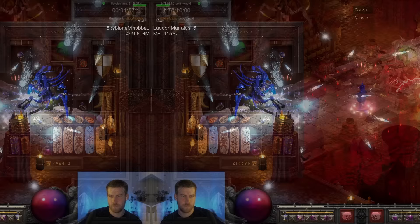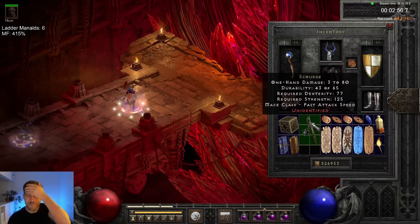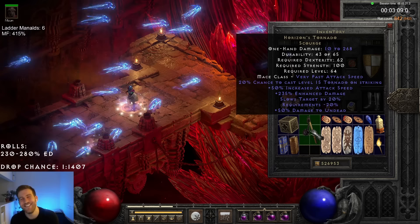On run 842, I had another chance of finding that elusive Stormlash — a weapon I've never found. Horizon's Tornado again! No Stormlash.